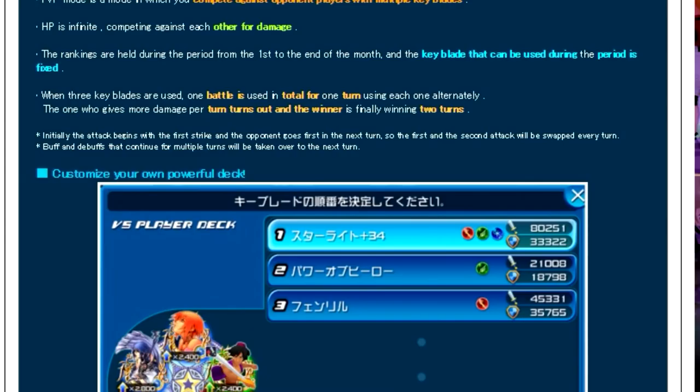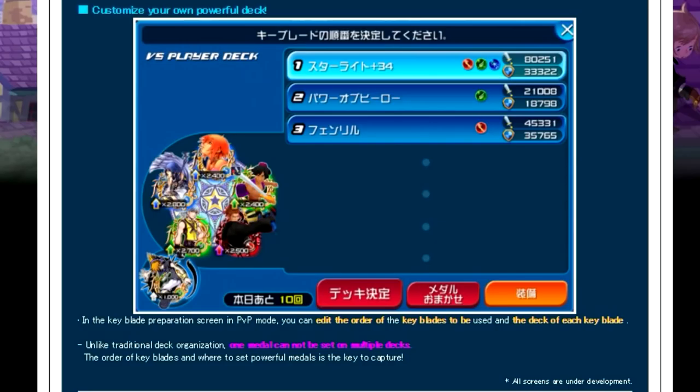They have some subnotes underneath saying: initially the attack begins with the first strike and the opponent goes first in the next turn, so the first and second attack will be swapped every turn. Buffs and debuffs that continue for multiple turns will be taken over to the next turn. And then there's another picture showing 'customize your own powerful deck' with multiple Keyblades, and in the Keyblade preparation screen in PvP mode you can edit the order of the Keyblades to be used and the deck of each Keyblade.